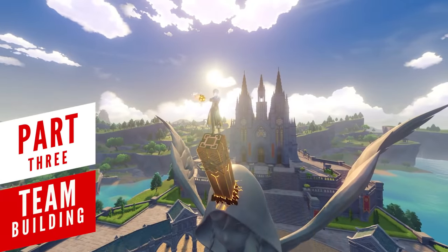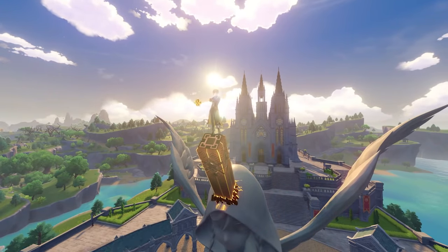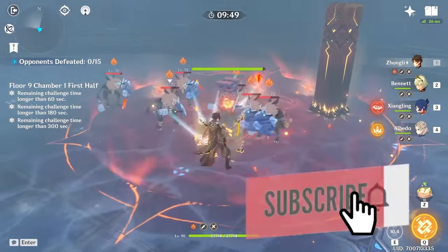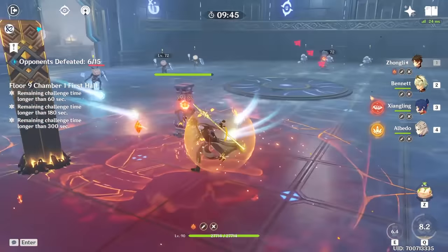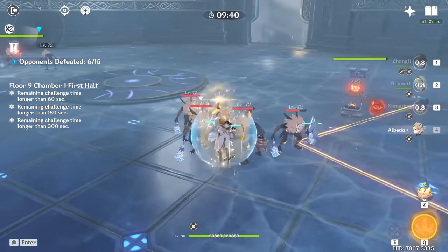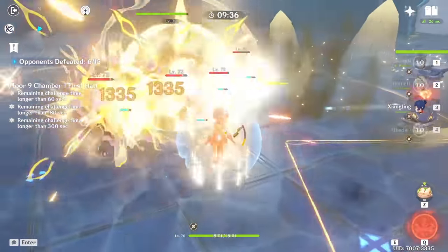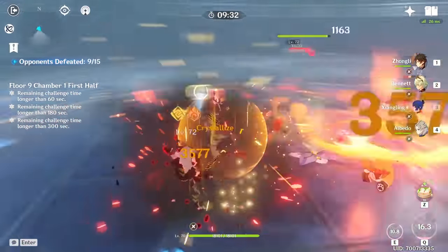One thing is very clear about Zhongli — after the 1.3 update, he became ridiculously good for basically any team composition. That's mainly thanks to several factors, one of which includes the insane 20% reduced resistance of nearby enemies when the Jade Shield is active. Couple this together with one of the artifact sets like the new Tenacity of the Millelith or Archaic Petra, and you've got 2 active bonuses on the field that make enemies weaker and take more damage from the attack boosts you provide for your team.